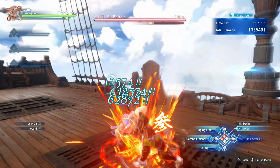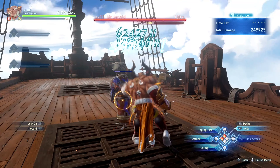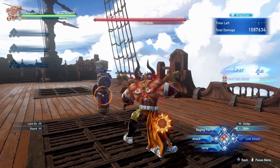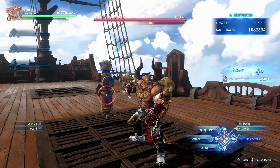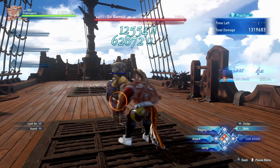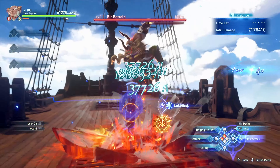If you perform a link attack, you'll generate even more Eternal Rage. By performing an entire combo and following it up with a link attack, you can max out your Eternal Rage. Keep in mind that after some time passes without hitting the opponent, your meter will start depleting on its own — so try to keep up your aggression even when your meter is filled.